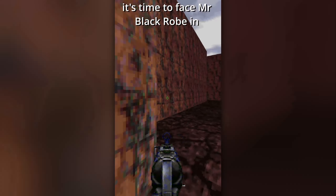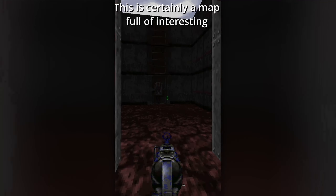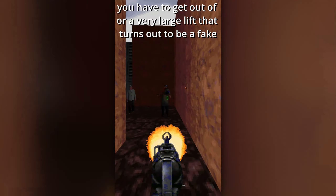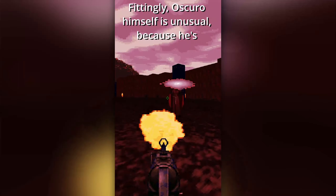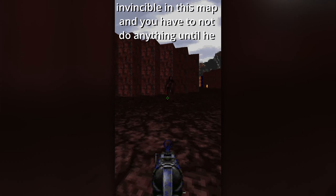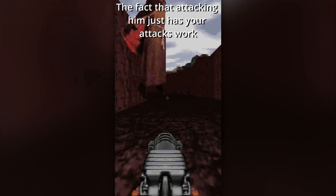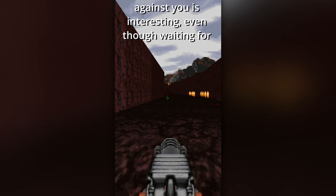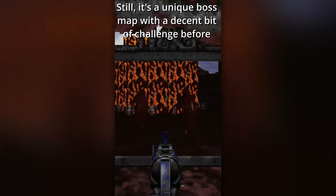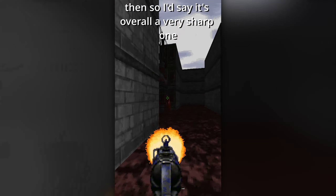It's time to face Mr. Blackrobe in E4M7, Lair of El Oscuro! This is certainly a map full of interesting surprises — like a flame wall that closes in and you have to get out of, or a very large lift that turns out to be a fake! Fittingly, El Oscuro himself is unusual because he's invincible in this map and you have to not do anything until he retreats of his own accord! The fact that attacking him just has your attacks worked against you is interesting, even though waiting for something to happen isn't the best concept! Still, it's a unique boss map with a decent bit of challenge before then, so I'd say it's overall a very sharp one!